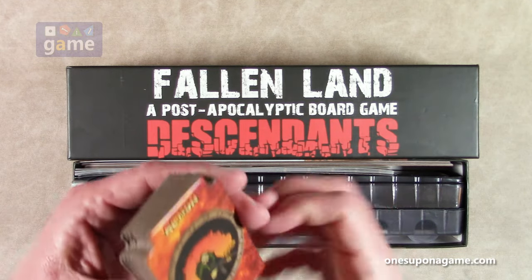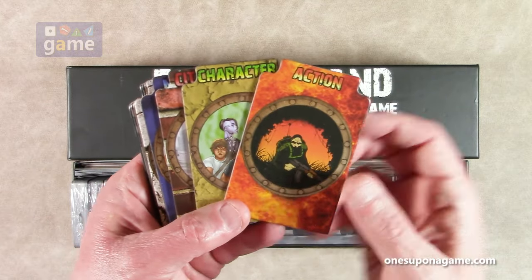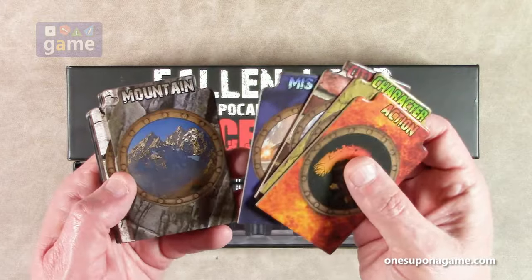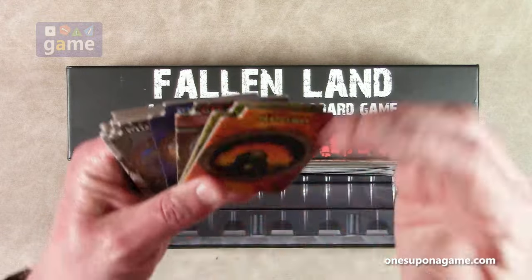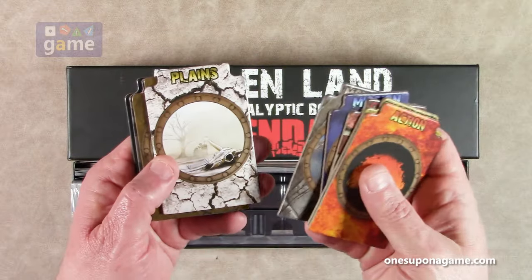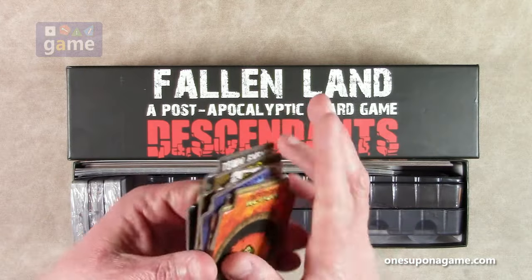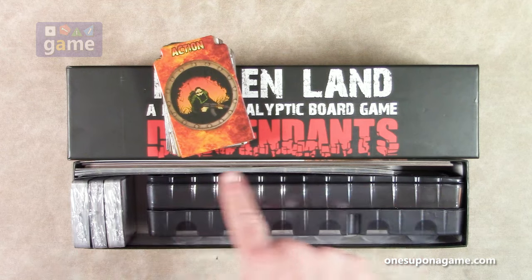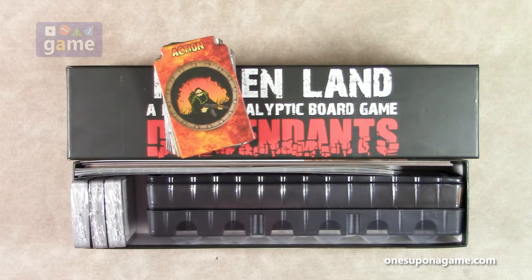All right, so we've got some dividers for the cards, which is nice because that will help with setup. So the cards can go in front of the divider — things go in front of dividers, just reminding you of that. We have planes, spoils, town events for the new deck, and miscellaneous. The one thing I'm not sure about is whether sleeved cards from this and the base game will all fit in one of these boxes with these dividers.